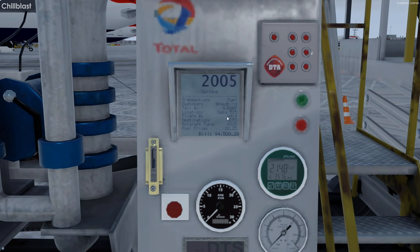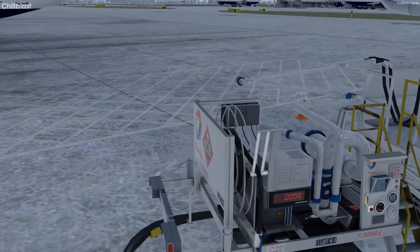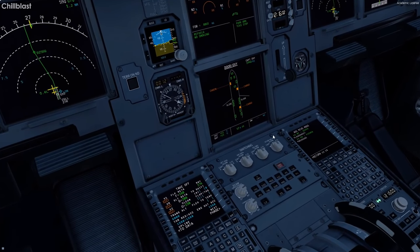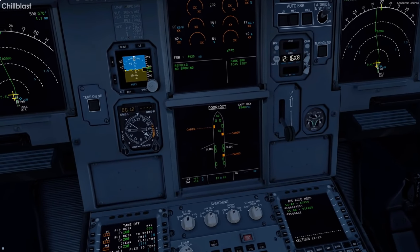The really cool feature is the transaction screen: fuel customer Speedbird, tail Golf Echo Uniform Yankee, location gate 515, flight 414, destination GCTS — that's Tenerife South — Airbus A320, fuel price $2.25 per gallon. That's our bill, it's actually really cool. We've got almost nine tons of fuel on board with about four to five tons still to go.